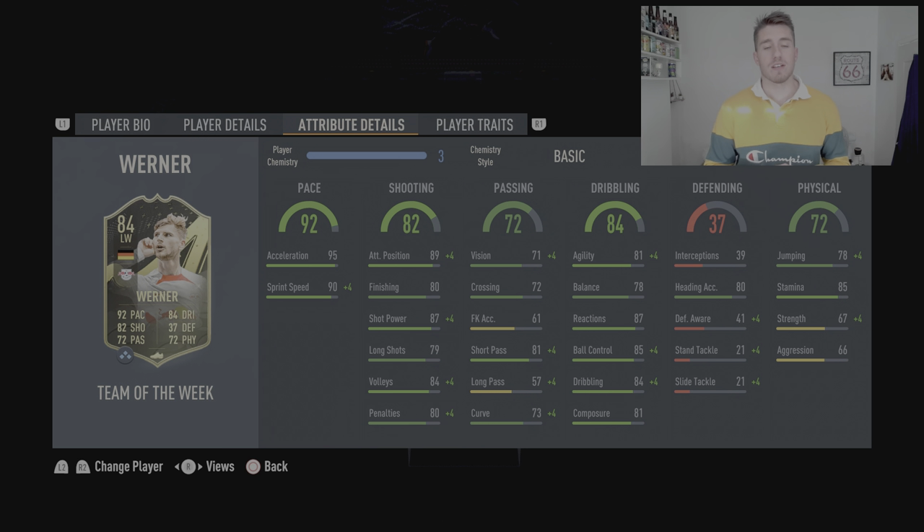Defending at 37 — not really going to go into that, other than the heading accuracy being 80, which is really nice, but I don't think I'll be trying any headers with him. Physical at 72, made up of 78 jumping, 85 stamina, 67 strength, and 66 aggression. Unfortunately the strength is one of the lower parts, and that's the most important physical stat for me — it feeds into dribbling. But still, with 92 pace, those shooting stats, passing, and dribbling, this card is looking like it's going to be phenomenal. Let's get into some gameplay and then compare back to these stats.